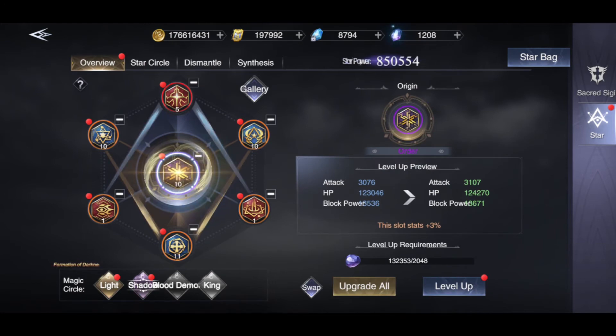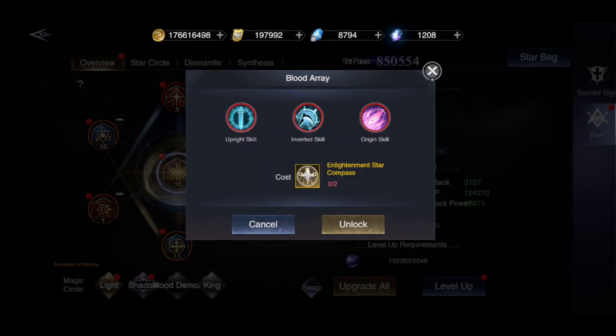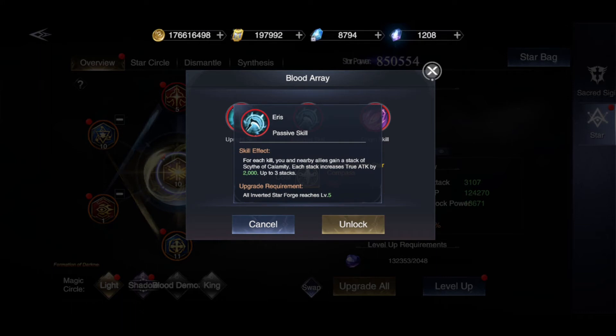And adding just one origin, to be able to open the third one. You see on the bottom, the magic circle is light, shadow, and blood demon. So you need enlightenment - it says events, but until now I don't think there is any event that will give this. I'm assuming it has to be the one that opens at level 180, and that's in about one month's time because now there is one level every two days. Or maybe you get them from recharge packs.